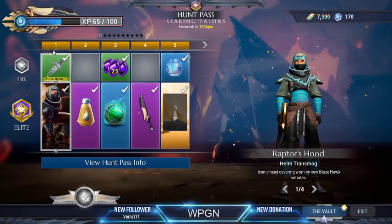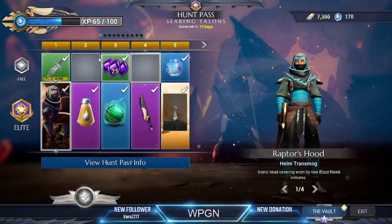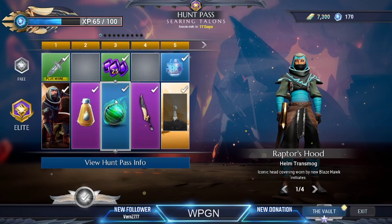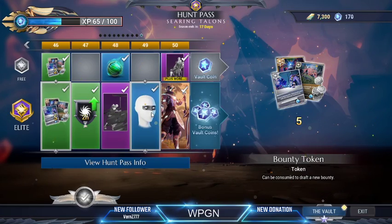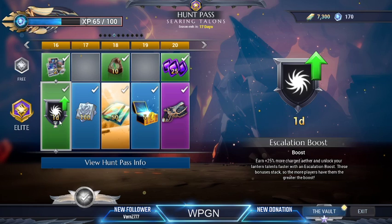The hunt pass has two things to level: your slayer level and your hunt pass level. The hunt pass does not affect which monsters you can hunt — it simply gives you free stuff for each level you gain. On the free tier, you get something every other level. On the elite pass, you get something every level: transmog skins, dyes, transmog chips, sword skins, emotes, patrol chests, hair dye, free platinum, and escalation boosts — mostly all cosmetic.